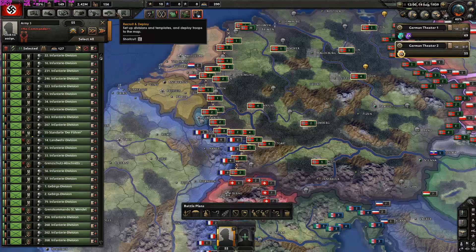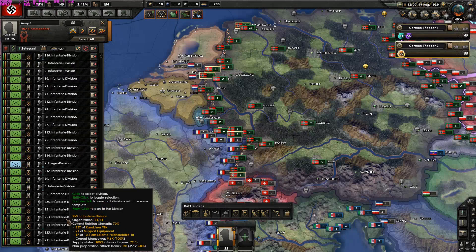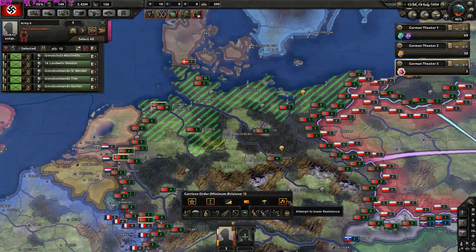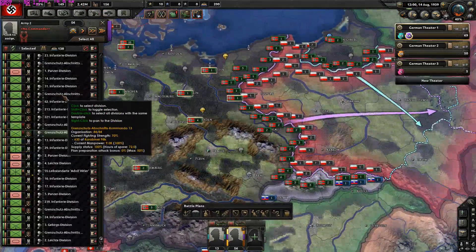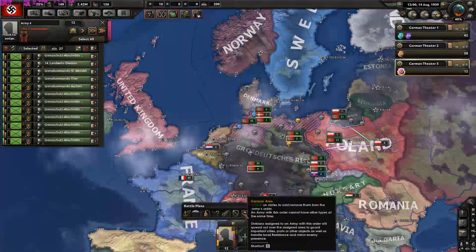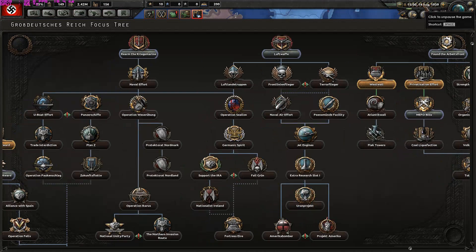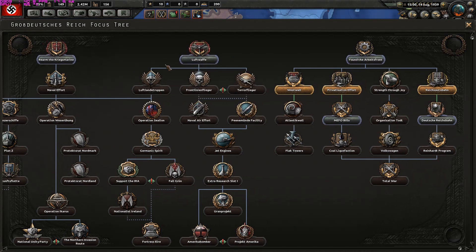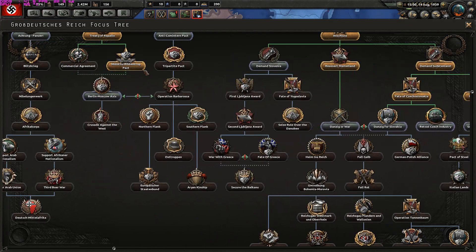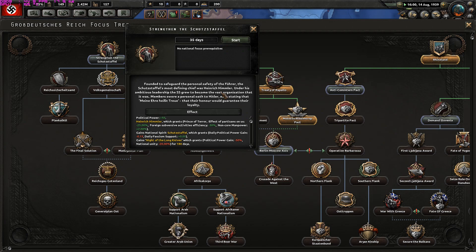I want to ensure we won't get invaded — let me separate most divisions from this brigade so they will garrison our empire. We need about eight for garrisoning — that's quite reasonable. The war started September 1st, so let me research some things. I could do the Danzig war right now but let's get ready a bit more. Let's go for the Strengthening of the Schutzstaffel focus.